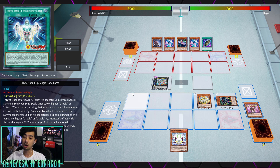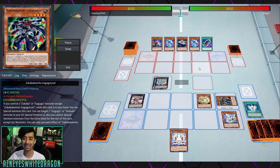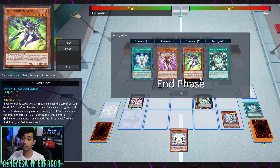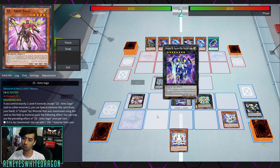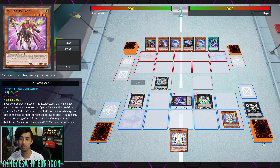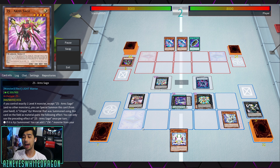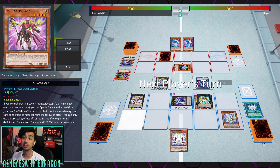But I didn't get to show off a Utopia build that is more focused on a bunch of the Utopia boss monsters, especially with some of their newer support allowing you to have multiple negations for the archetype — like with Twin Sabers, the Arms, and the Sage. Both of these are coming out in Lightning Overdrive, so it's good to brush up on what the Utopia archetype does. On average you'll be able to make about three negates depending on your hand.